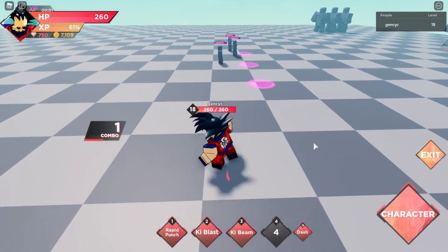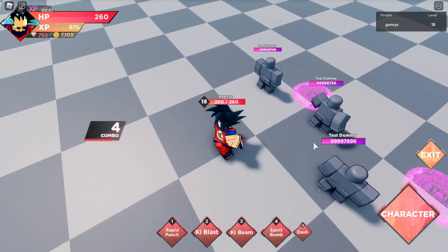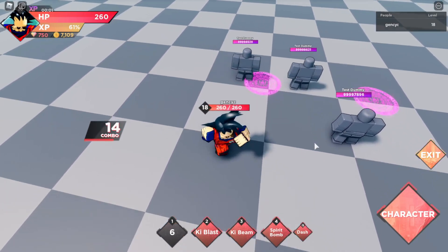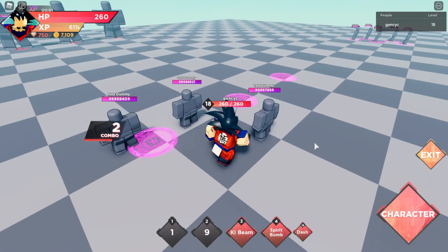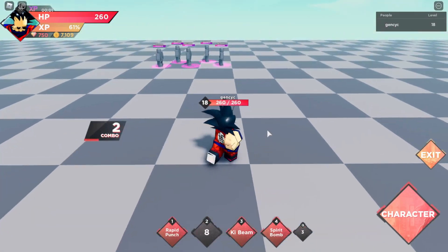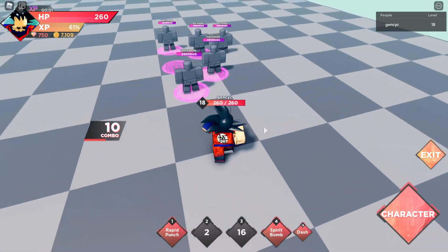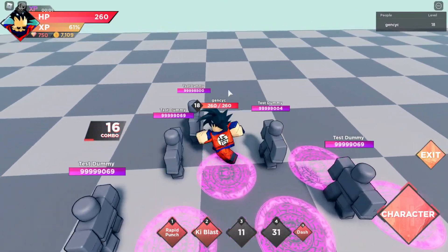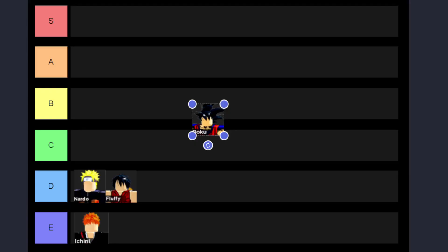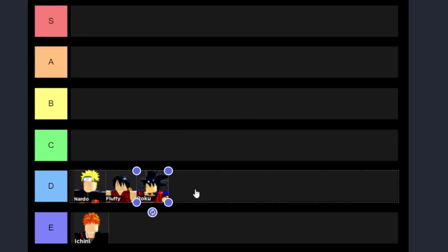Okay, the next character we're going to talk about is Roku. Roku has both close and range attack. His damage is pretty much the same as Fluffy and Nardo. His first skill is rapid punch and it hits six times with damage almost the same as basic attack, so it's better than Nardo's first skill. His second skill is throwing smaller spheres — you'll likely miss it against small enemies from far away. His third skill is an area attack that's pretty good, and his last skill is great as well.